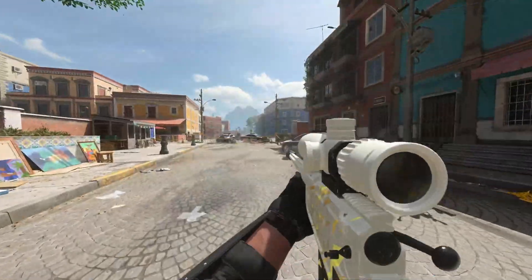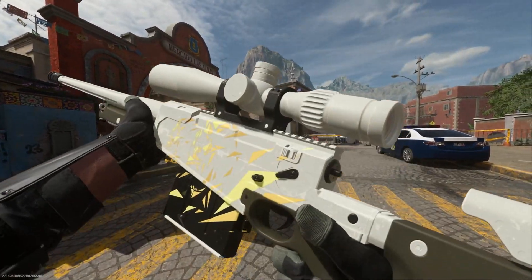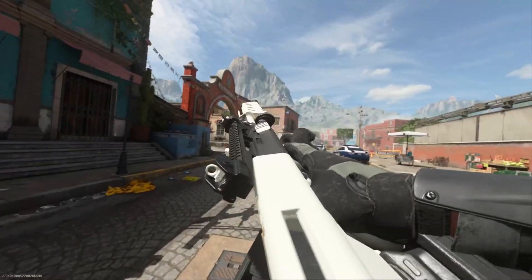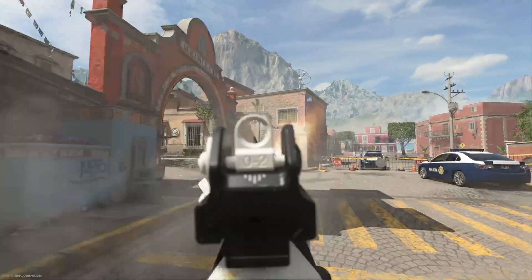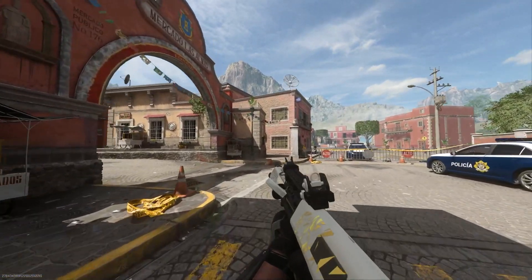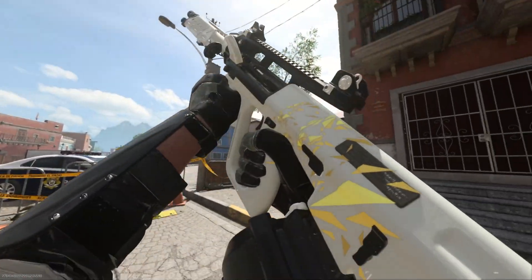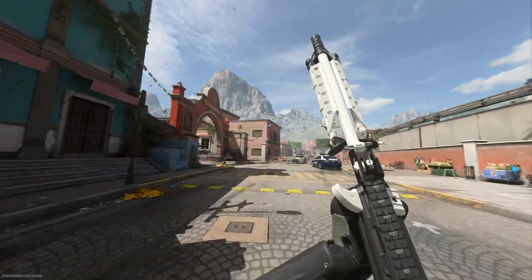I don't have a gold camo for the Victus unlocked yet and the white looks really clean — it covers the weapon pretty well, and then those gold shards look pretty good. Here's the HCR LMG and it's kind of similar to the Expedite 12 where it's placed very oddly, but I think it still works for how subtle and small it is. This is just my substitute to rock before I unlock gold on my weapons.